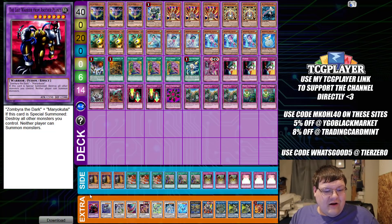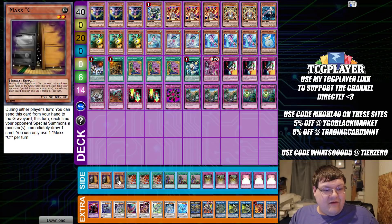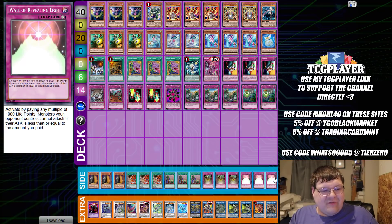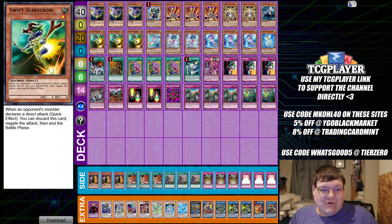We have one Shambara, one Crystal Wing, one copy of Hama, and one copy of The Last Warrior. The side deck is of course Triple Maxi, Triple Chicken Game, Triple Upstart, Triple Self-Destruction Button, and triple copies of Wall of Revealing Light. Interesting, OCG — I see you. I think this whole concept is a big joke.